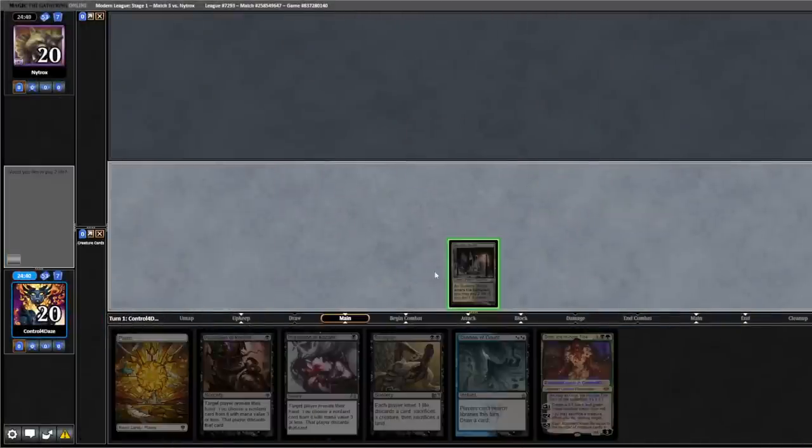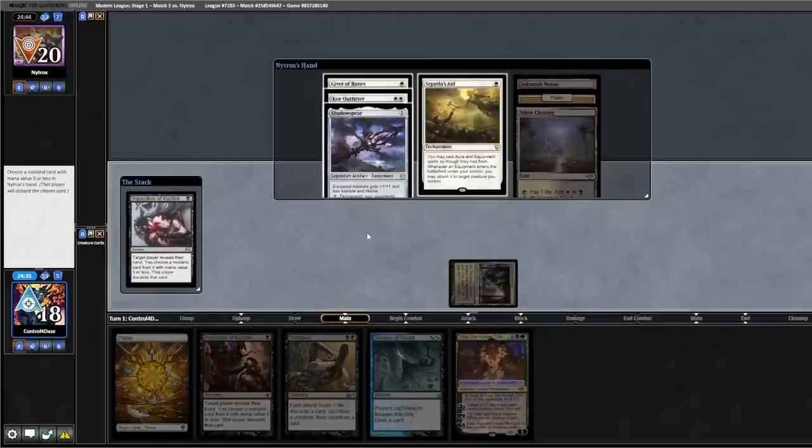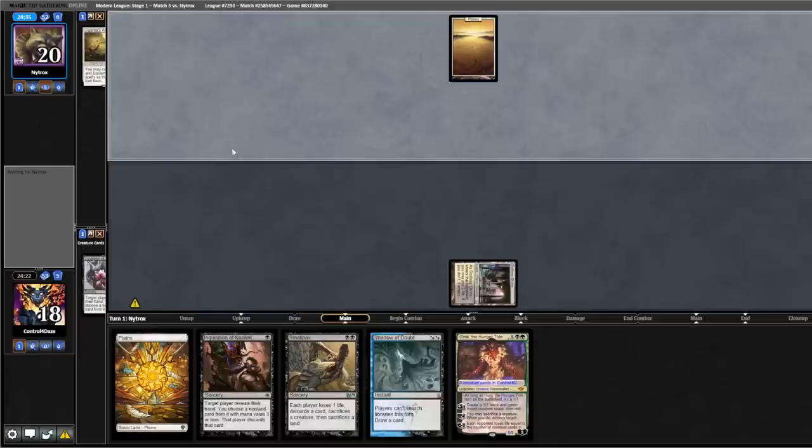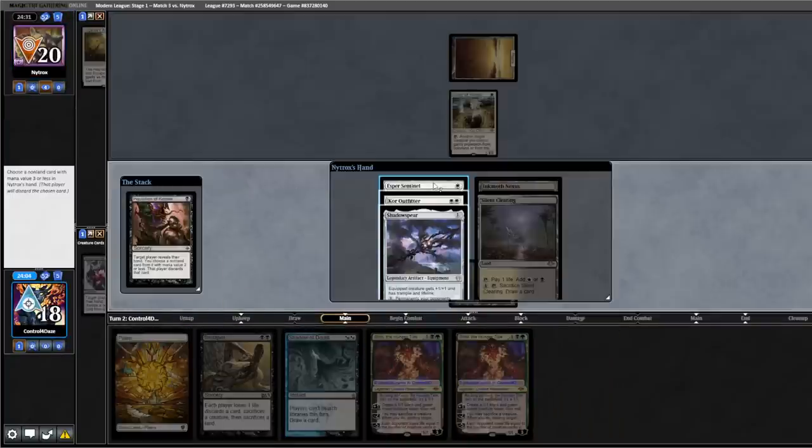Our mana is weird but we're going to keep this. Shock. Lead off with an Inquisition — it appears our opponent is on Hammer Time. We're going to take Sigarda's Aid here. Opponent plays Plains into a Giver of Runes. Drew a second Grist. Pull Inquisition again, going to get rid of the Sentinel.